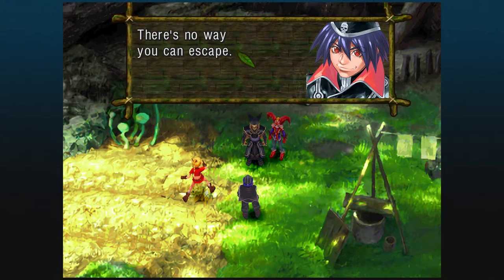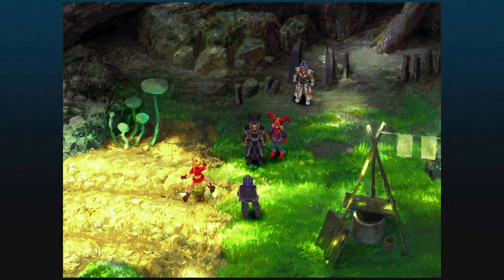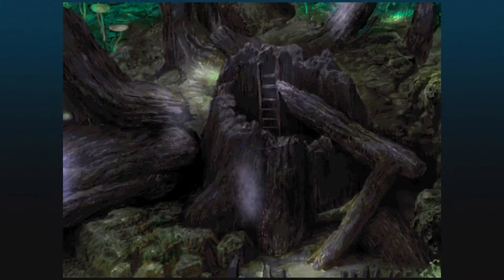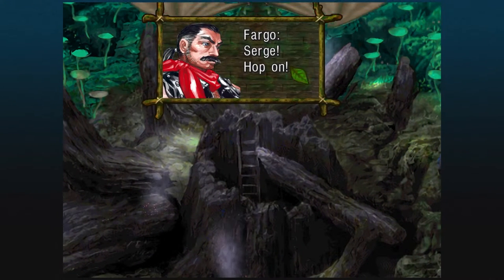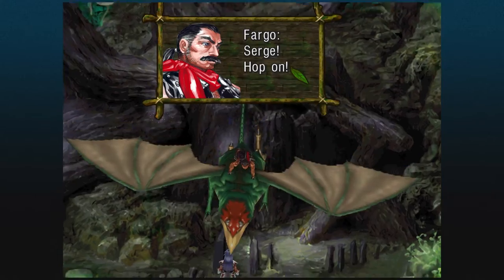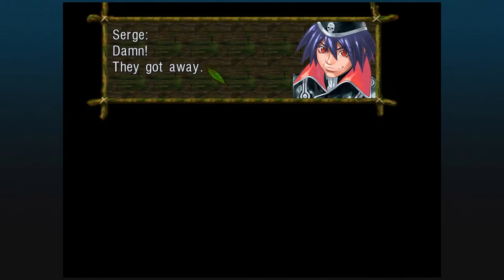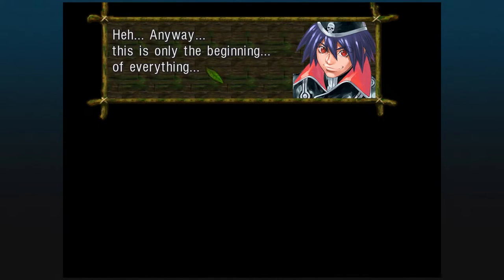I think we'd better retreat for now. Sarge — this version of Sarge — literally has a skull on his cap, which makes him the baddie. Here comes Fargo with Polly! Let's go! And we got away — very unfortunate for Dark Sarge. Only the beginning of everything — that sounds weirdly ominous.